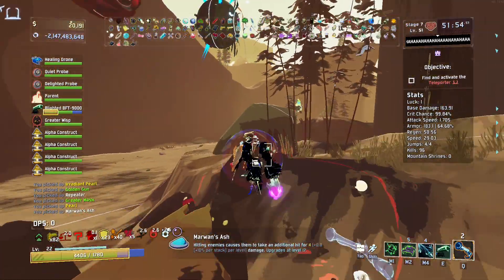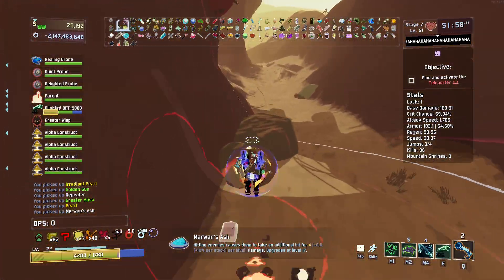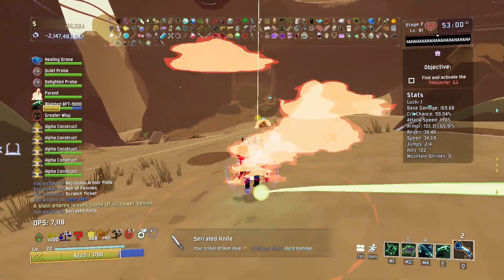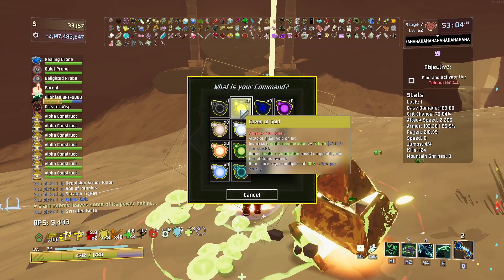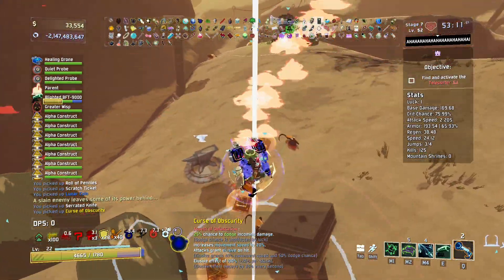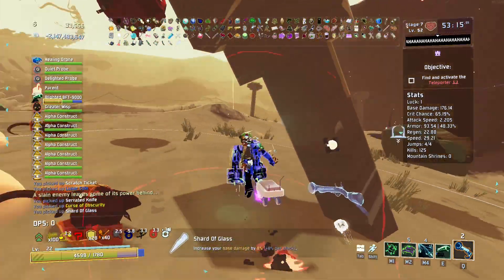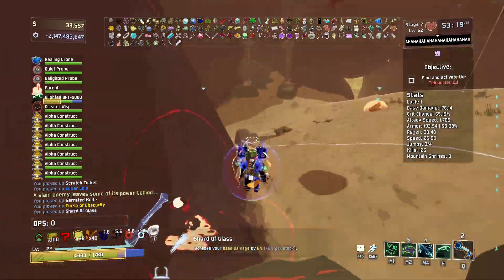I don't know what that noise is but it's stressing me out. I just grabbed an item twice because I saw the zeros. I don't know what that buzzing noise is, but it's scaring me. Elite FX? Hell yeah. We're not grabbing the Covenant Gold because I do want to actually be able to use my eyes today. Maybe I'll show it off camera if I find it again, but it's so bad — it's a good item, but I can't see anything when I use it.